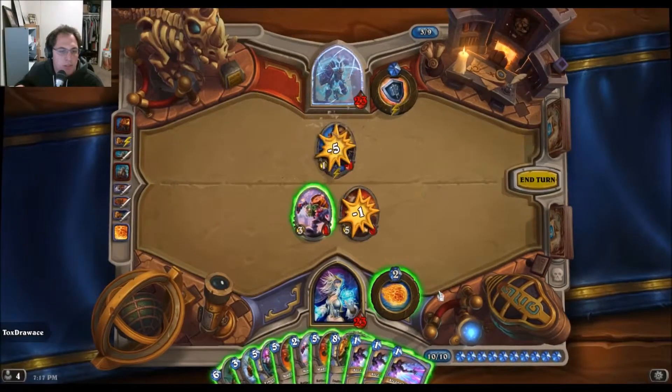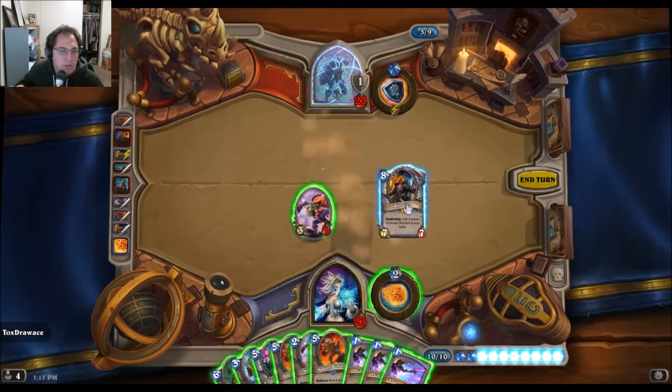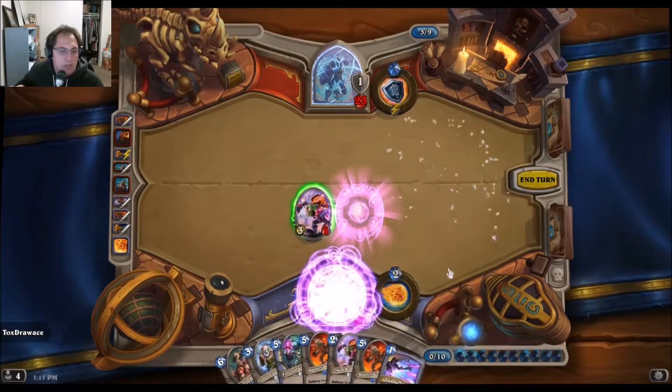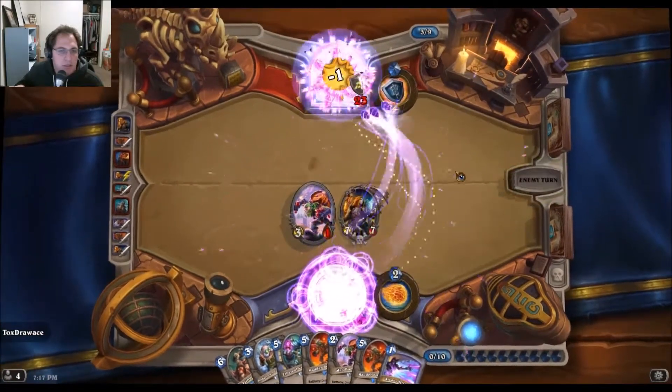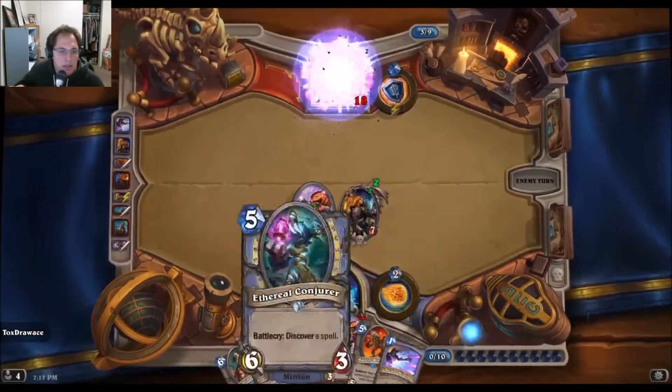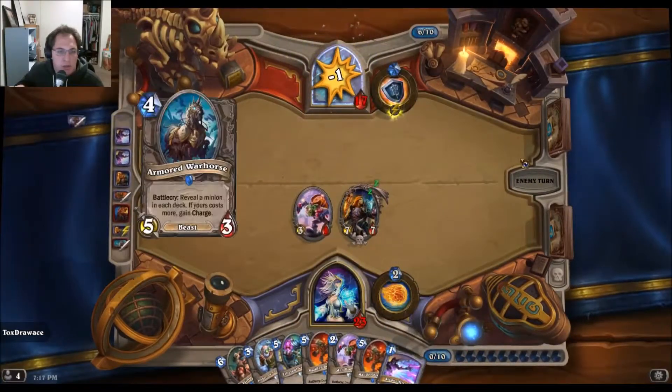So let's do this — play Ronin, play both of these. There we go. He's got zero cards and I've got plenty, so not too worried here.